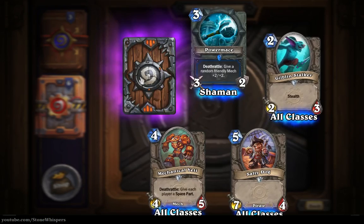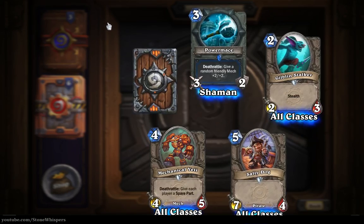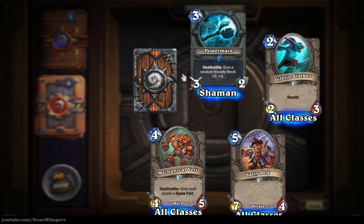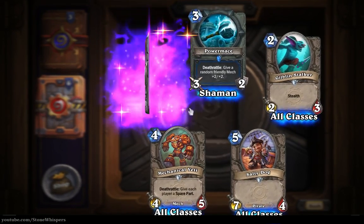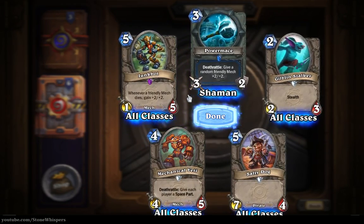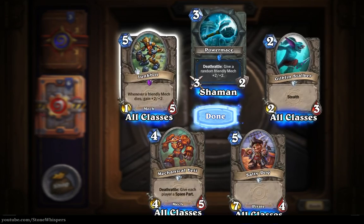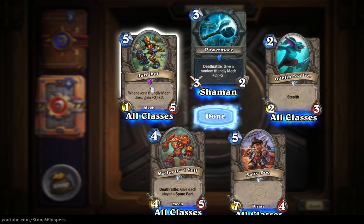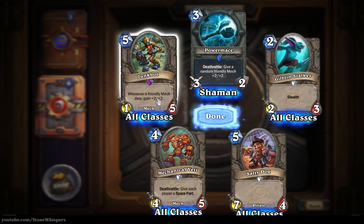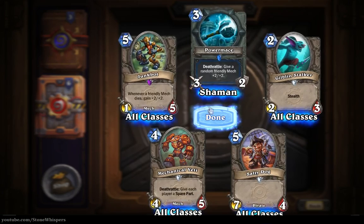So we have this epic card - keen to find out what it is. Let's go in from the right, squeeze down between the Power Mace, and turn it over. The Junk Bot - whenever a friendly mech dies, gain plus two plus two. Definitely geared towards a mech tribe deck. Not entirely sure if it's worth playing at that five cost, but if you sacrifice a few minions it might be worth it.